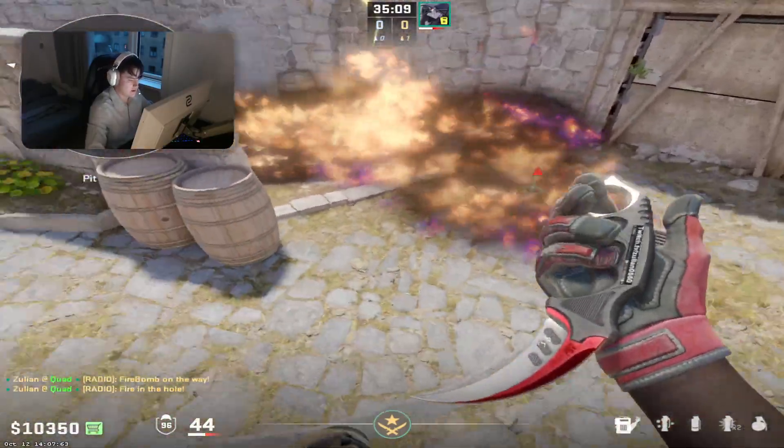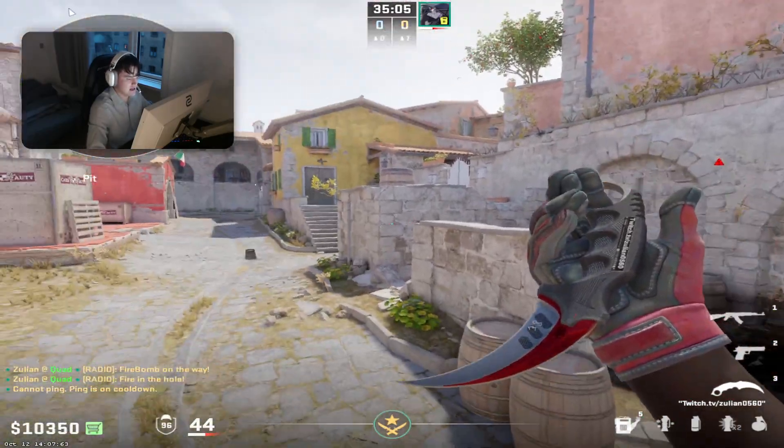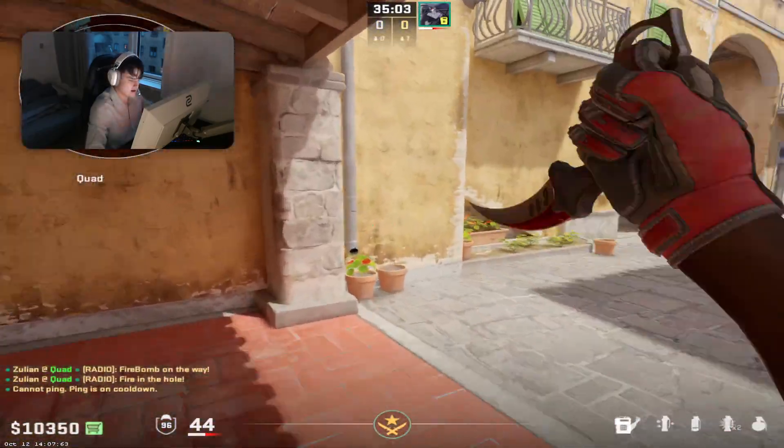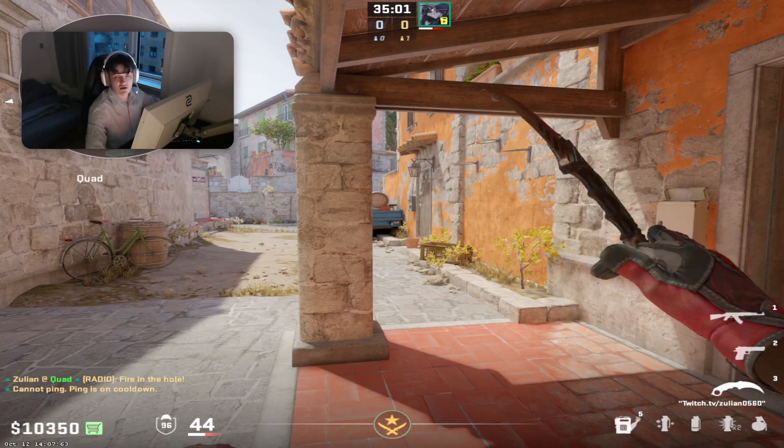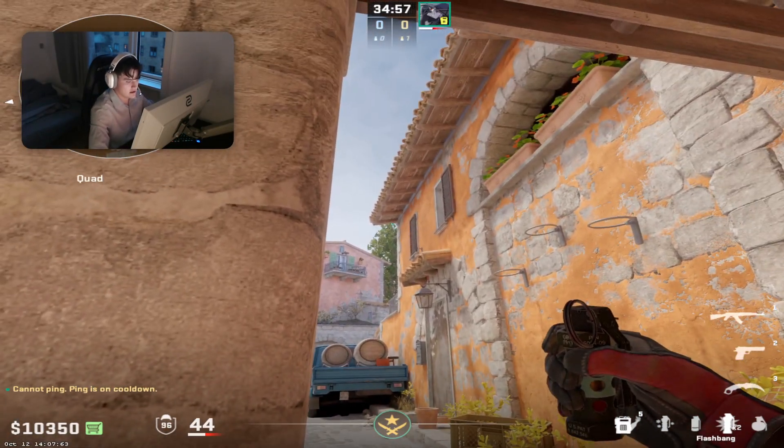It will also spread all the way out here, so if they try to get out of it, the nade will also slow them and they will get a lot of damage. I even saw him one round try to actually kill the player with a flash as well.